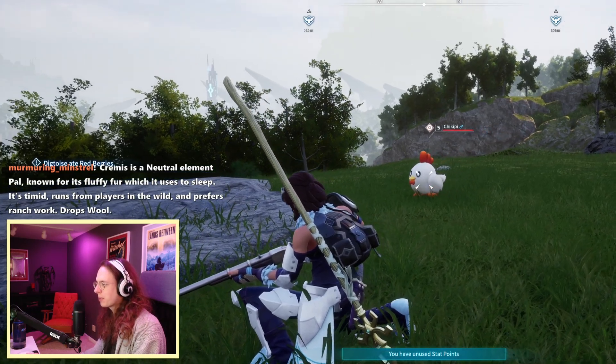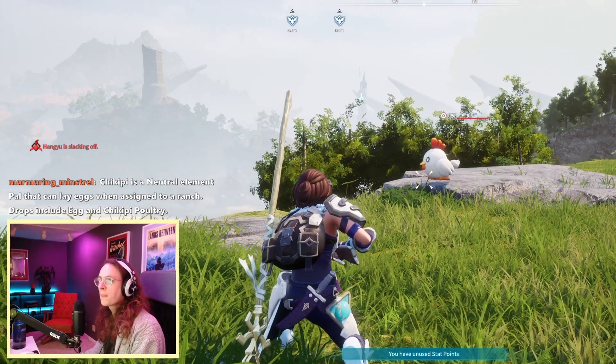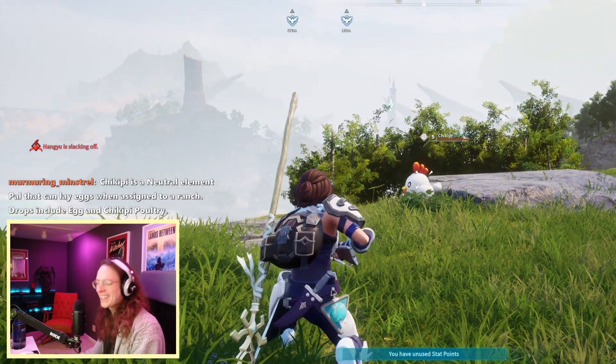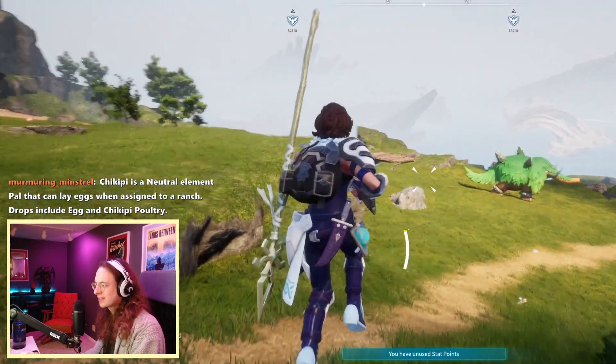Paldex, tell me about the Chickopee pal. This is a tough one — let's see if it can get it. Chickopee is a neutral element pal that can lay eggs when assigned to a ranch. Drops include egg and Chickopee poultry.